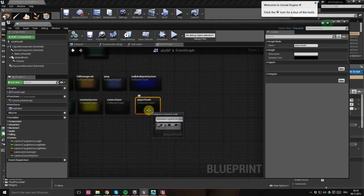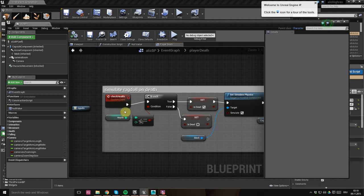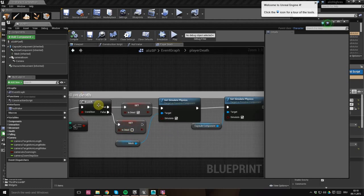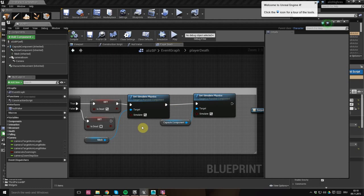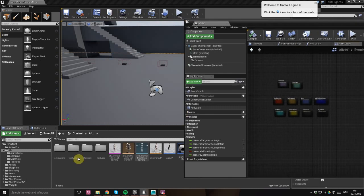The last system is player death. I made a custom event called Check Health which gets called from any function that deals damage. It checks if health is less than or equal to zero. If the character is not dead nothing happens; if they are dead, we set Simulate Physics to true on the components and meshes. I'm not sure if I need both or just one, so I set them both to be safe.